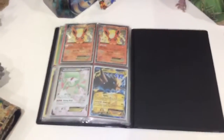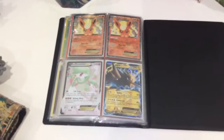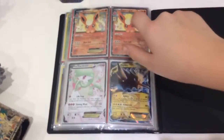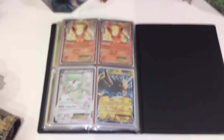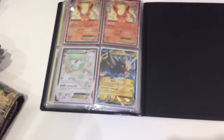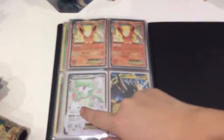These 4 EXs are all for trade. So if you want to trade, I'll trade you this card, this card, and one of these for a Primal Groudon. And if you're going to give me the Primal Groudon full art from Ancient Origins, I'll give you this card, this card, one of these, and Hydra-gon.